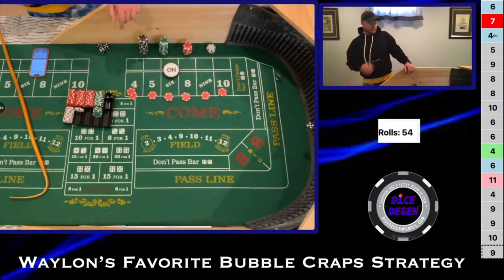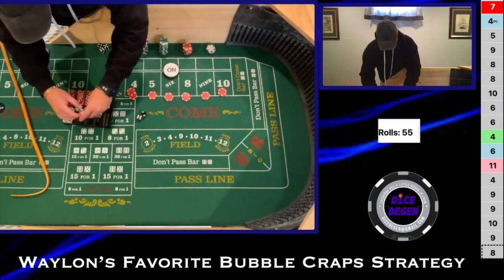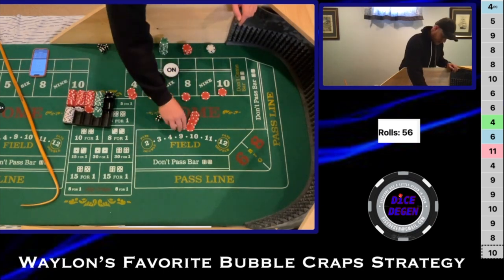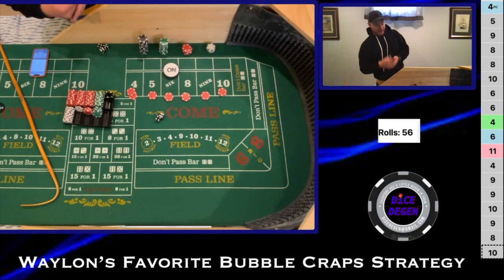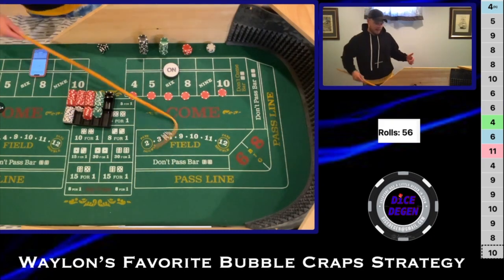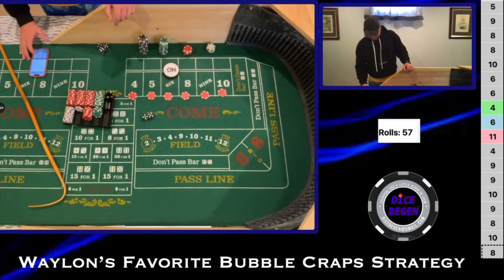There's a 6-3-9 — I'm thinking this is going to be Randy's ridiculous roll where I'll be kicking myself, but you've got to lock up the profit. I'll keep it at this level. Then a 6-2-8, paying $11. Go for one more hit: 6-4-10, pays $18 — I'll pay $20 for two. This is not exactly how Wayland plays it at the end, but I know this is my last shooter and I want to lock up that profit.